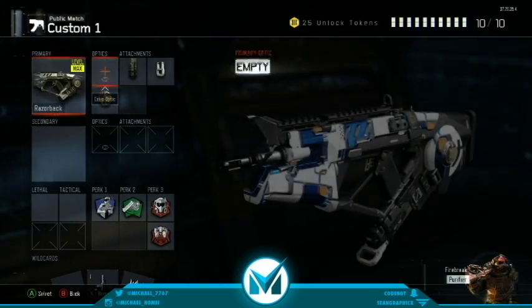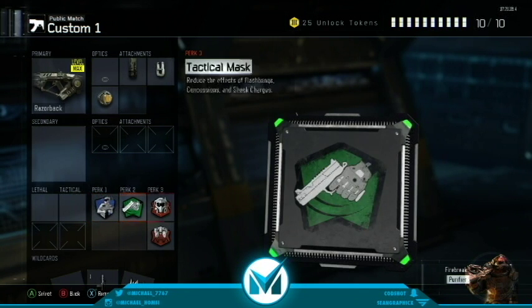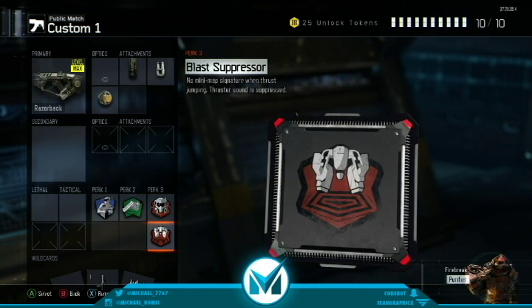For the Razorback class I have Extended Mags, Fast Hands, and Ramp Fire. Perk 1, 6th Ench, Fast Hands, Attack Mask, and Blast Suppressor — just to stay off the minimap when you jump around.